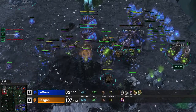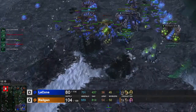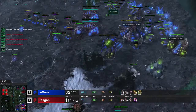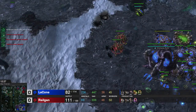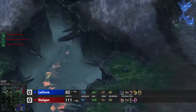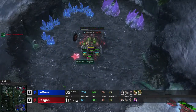Burrowing right here. The spine crawler is actually doing a decent amount of damage. I was a little bit unlucky that I got stuck there. What I want to do is put a lurker here and a lurker there so I can fire at both of his bases. Defending against his push right now and I keep on producing Zergling-Hydra-Lurker.